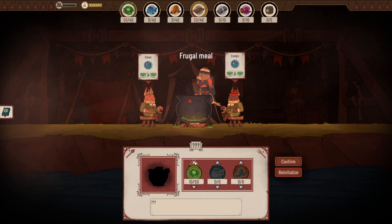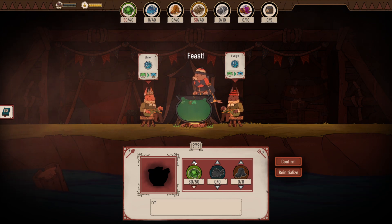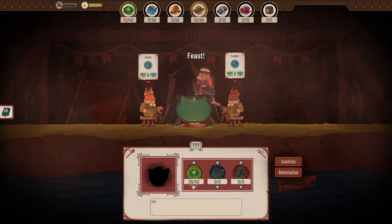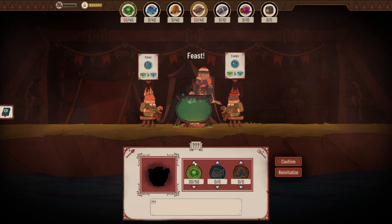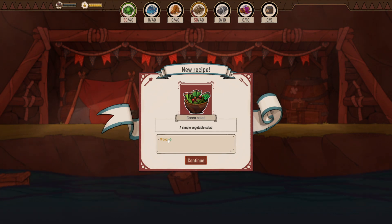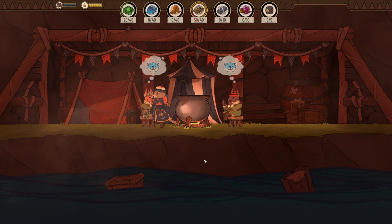With only one food resource available, I fill the pot with just that. The feast is confirmed and we get a simple vegetable salad, granting wood plus five. Not a lot, but it's all we have at this stage of the tutorial.